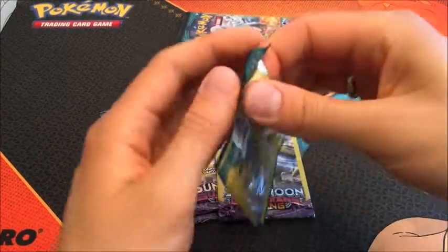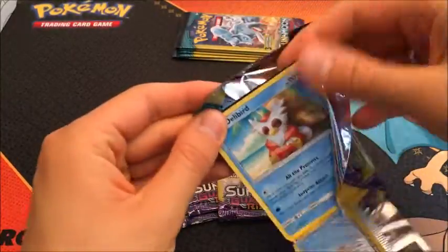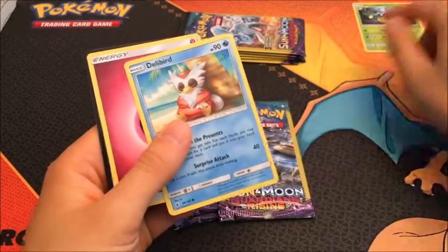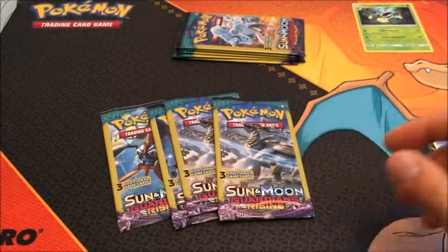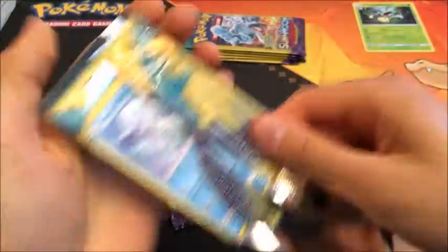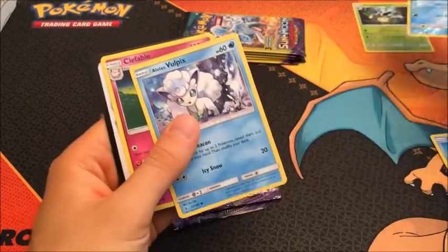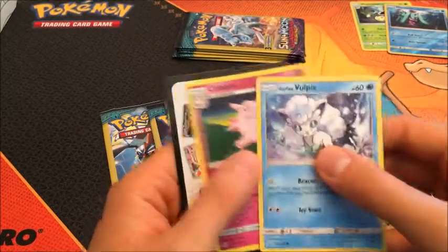Ninetales is lucky — I'm hoping for some great pulls. We got Delibird, Victory Bell — that's a rare, so that's one pack of Burning Shadows. Next pack: we got a Alolan Vulpix, love it. Marini — that's another pack. It's an uncommon, a non-rare. So we've got two packs of Burning Shadows already off the bat.